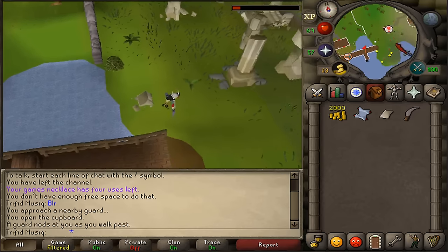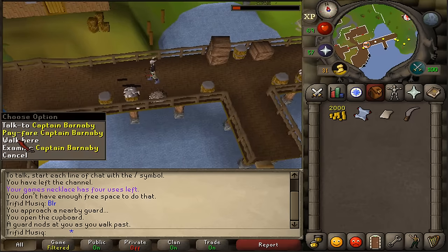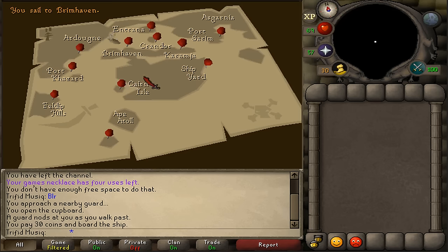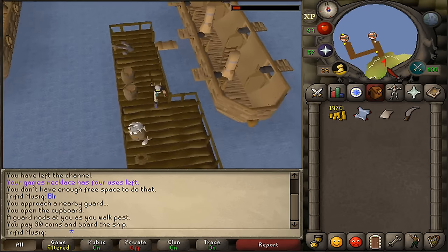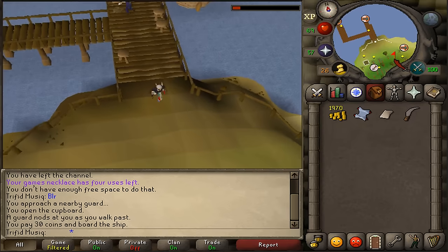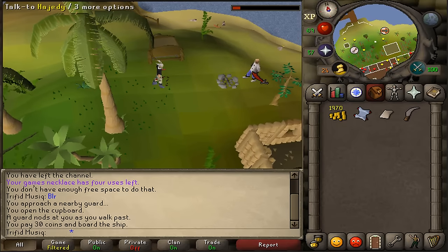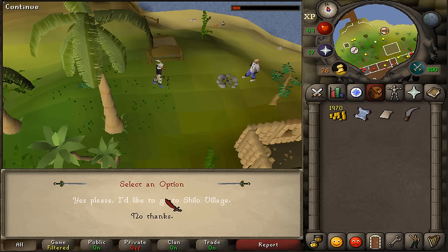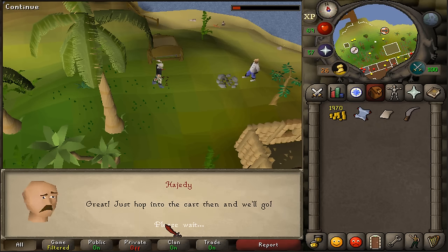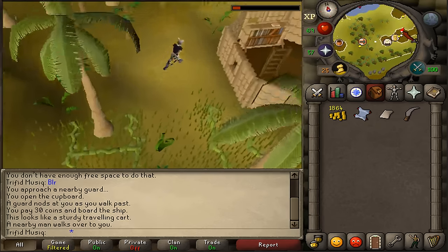Keep going south and west of the Witchhaven dungeon. You'll find a transportation sign on the docks. Pay Captain Barnaby to take us to Brimhaven for 30 GP. Cross the gangplank, go south. Because we've completed the Shiloh Village quest, at the transportation sign just south of the docks we should find Hayati. Right click and pay fare, or board the travel cart to go to Shiloh Village. When we arrive, let's go to the bank and grab what we'll need.